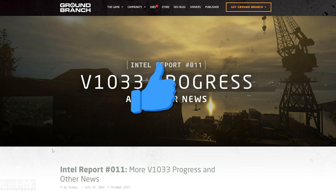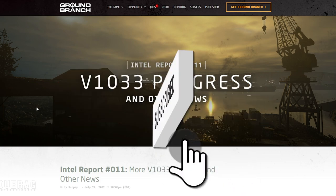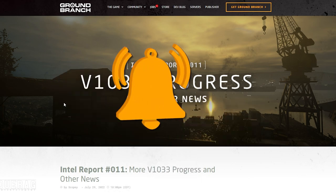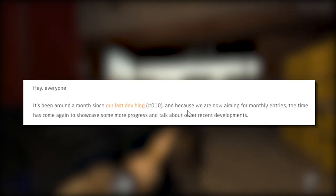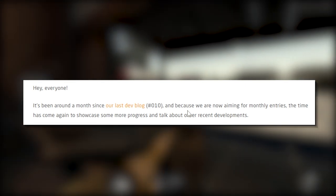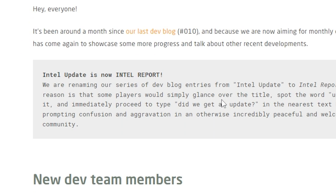What's up everybody, Drew back at it again with another video. Today we're going to be talking about Ground Branch because they just released Intel Report Yeehaw number 11, v1033 progress and other news. It starts out by saying hey everyone, it's been around a month since our last dev blog, and because now we're aiming for monthly entries the time has come again to showcase some progress and talk about other recent developments, so aside from changing the name from intel update to intel report, it goes on.